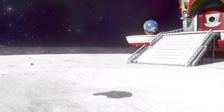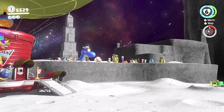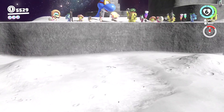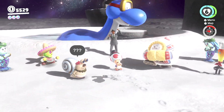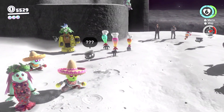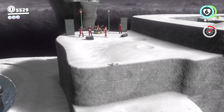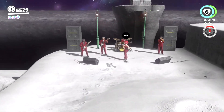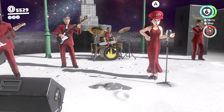So you get the invincibility hat, because now we're gonna do the Darker Side with the invincibility hat — no, just kidding, I'm lying. They're like, what the hell's going on? I think they're just a shadow. What, who's Mario? Who's that?